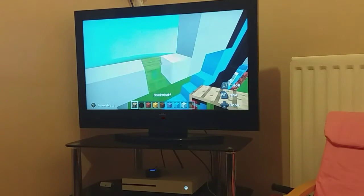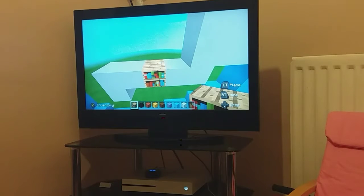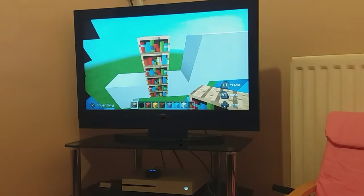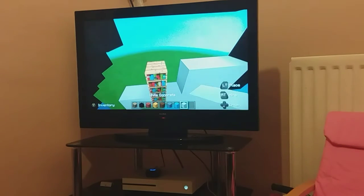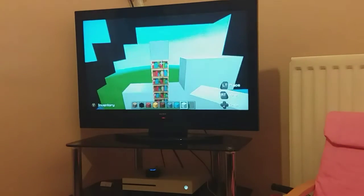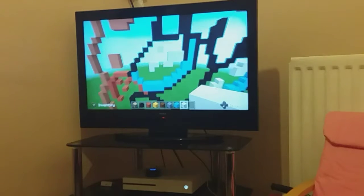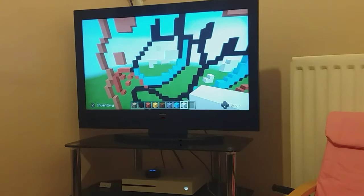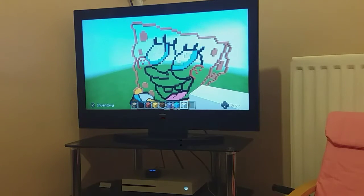Place a placement block back there. Place another two placement blocks going up - one, two - and place the white concrete on top of that. So you should have that now - it should look like that sort of. So just filling in there.